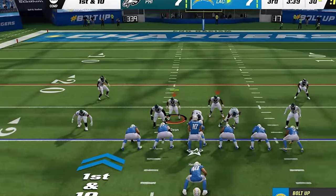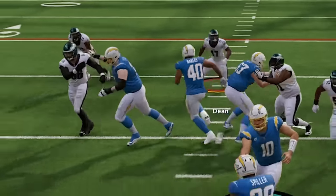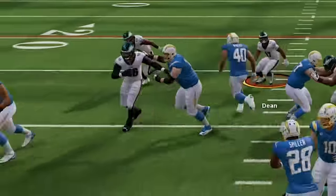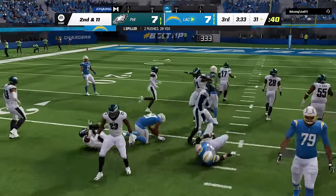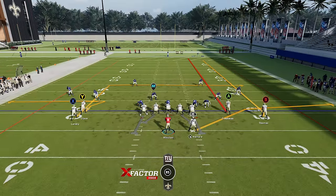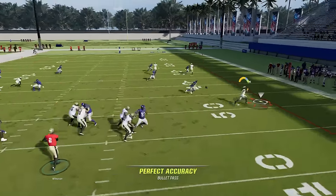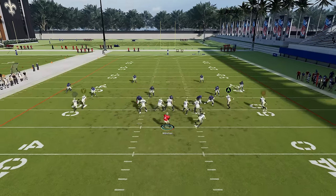Cover 4 is probably the best run defense in the game because the safeties play the run first and will always walk down into the box to fill run lanes unless you call a pass play. That makes it one of the hardest defenses to run against, but there are still ways to beat it passing. Against cover 4 drop, the same routes that worked against cover 3 still apply — except the seam streak. The table route to the running back still works, and the 10-yard out route reacts the same way, as cornerbacks are more concerned with dropping back than covering tightly.